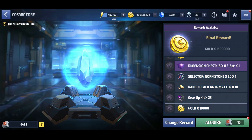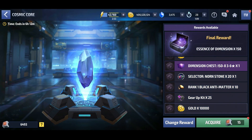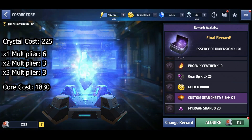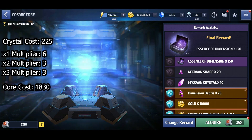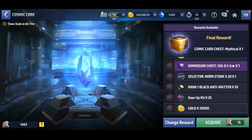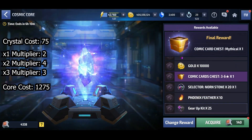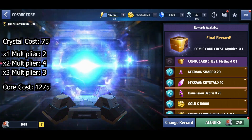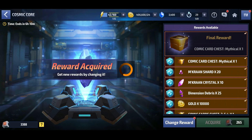After another three rolls I got my fifth reward, essence of dimension. Since I managed to get some three-times multipliers this time, the cosmic core cost came out at 1,830 with the same 225 crystal cost. The second-to-last reward only took one roll for the mythic comic card — 75 crystals and 1,275 cosmic cores. I finished with a three-times multiplier again, which would be nice if it refunded your cores.